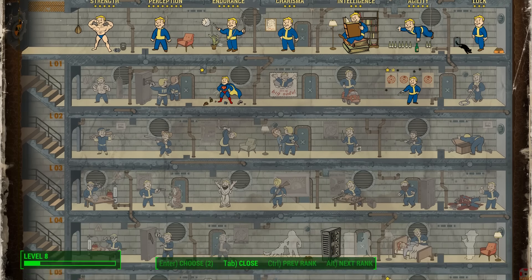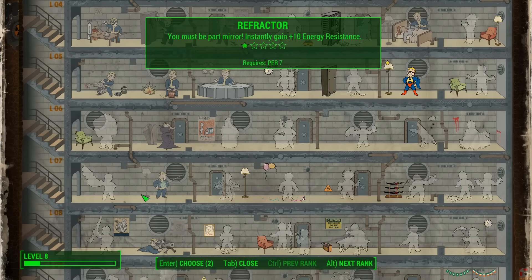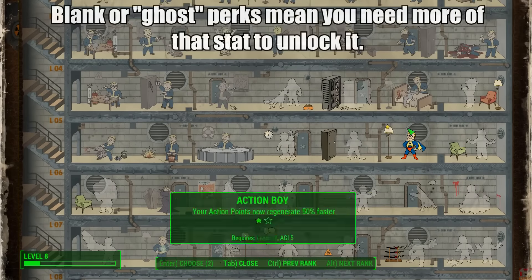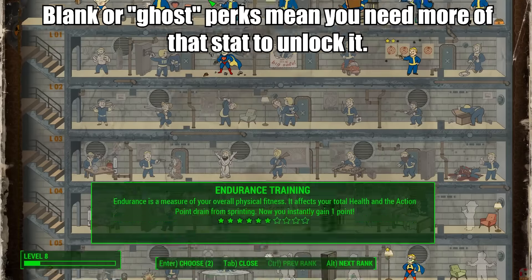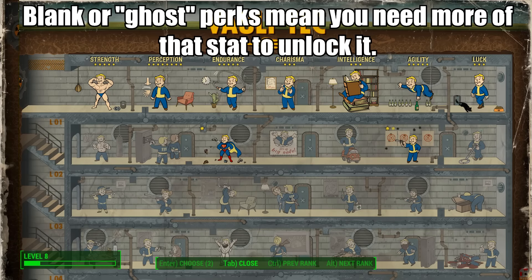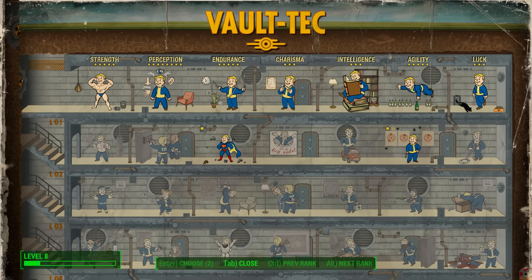Okay, so we've got this top row with SPECIAL stats, and under them are a whole bunch of perks in seemingly random order. Many of them look like ghosts, some are animated, some aren't, there's a stats and level requirement — it's a bit of a barrage to the noggin at first and a huge departure from Fallout 3.